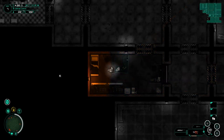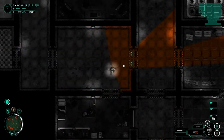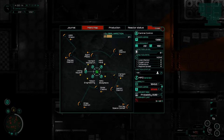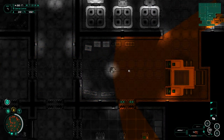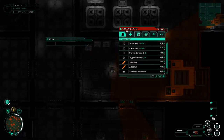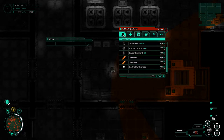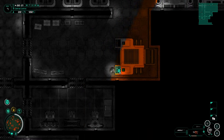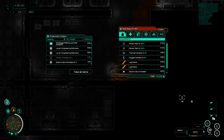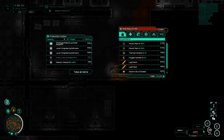Hey guys, welcome back to Sub Terrain. My name is Twitchy. Last time we went over to Viking Square and found out that whilst the bottom three floors are very well cleared out, the top two are super hostile. To correct that, we went and made ourselves a whole bunch of grenades - some photon grenades Mark 2 and some electric stun grenades Mark 2.